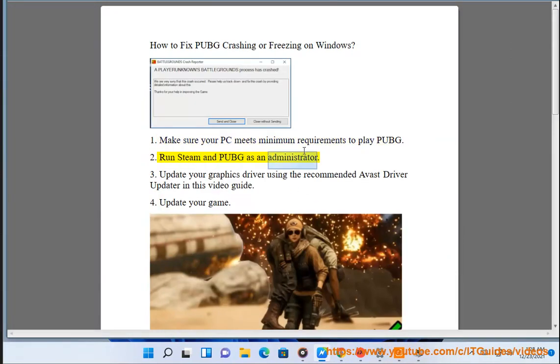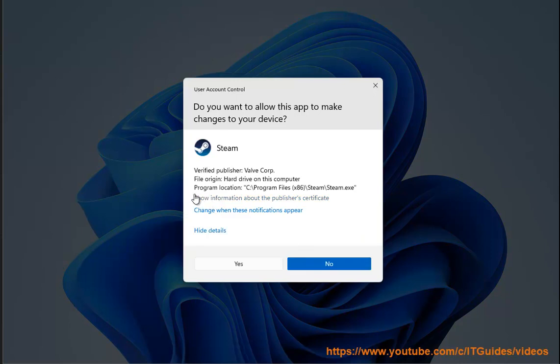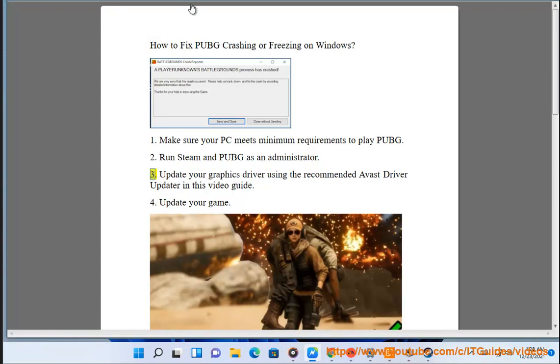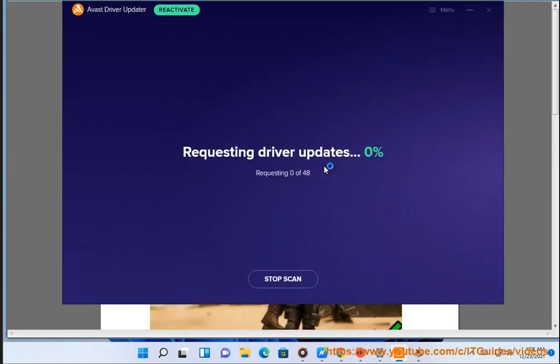2. Run Steam and PUBG as an administrator. 3. Update your graphics driver using the recommended Avast driver updater in this video guide. 4. Update your game.